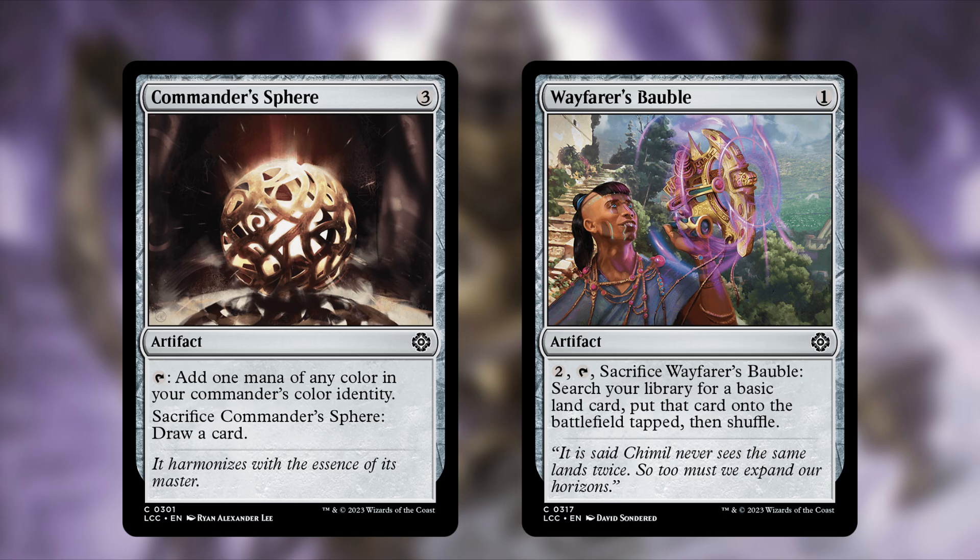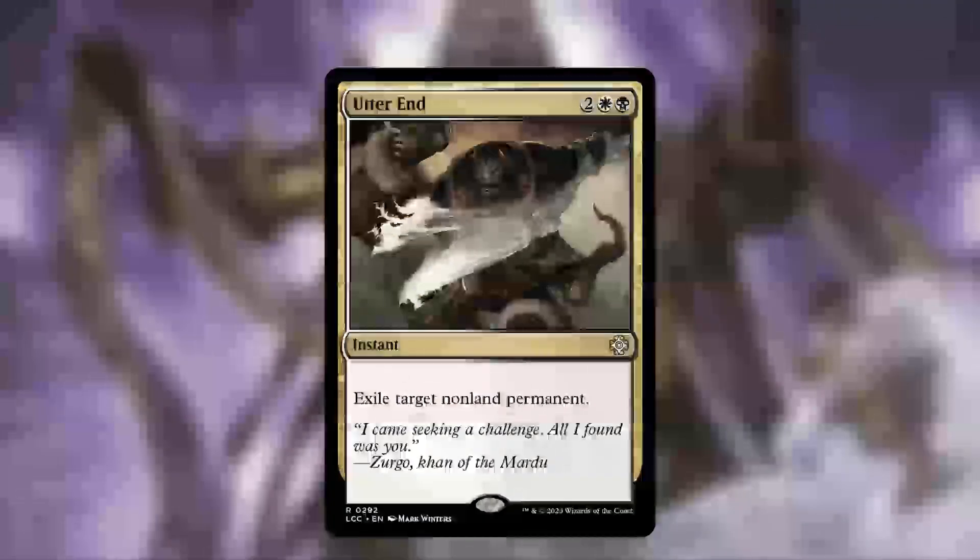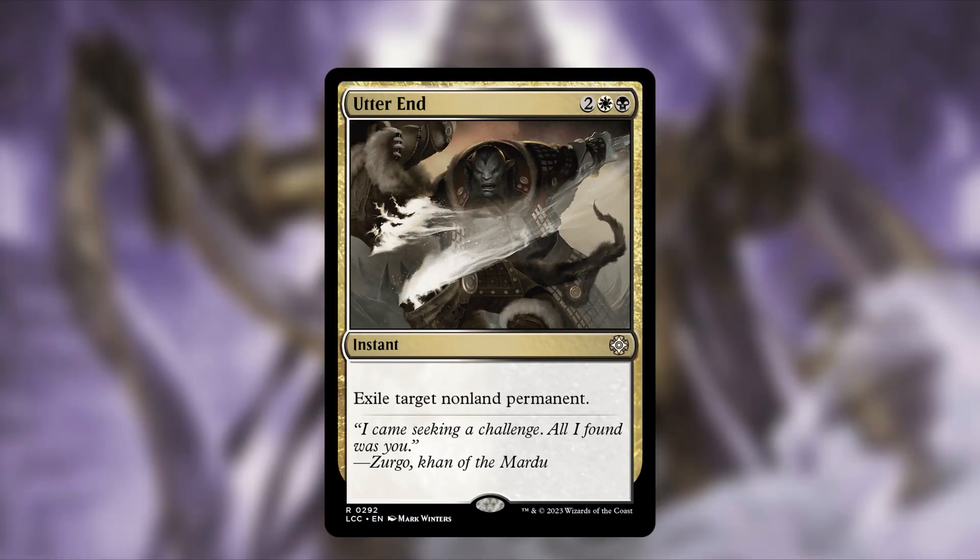The last spell cut is Utter End — two, a white, and a black, an instant that exiles target non-land permanent. This card was great once, but power creep has caught up. Stroke of Midnight functions more efficiently, coming in at only three mana and costing one fewer color — and yes, the opponent gets a 1/1, but that's an acceptable trade.